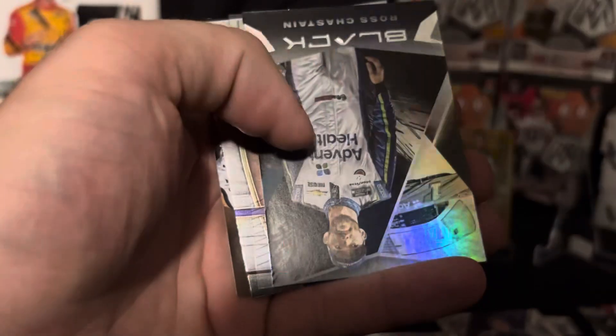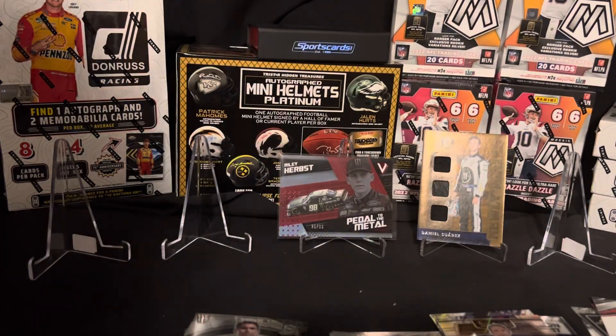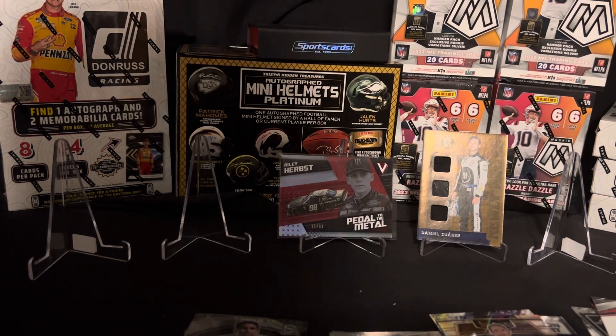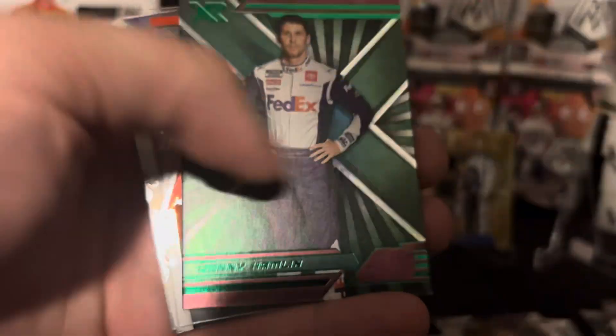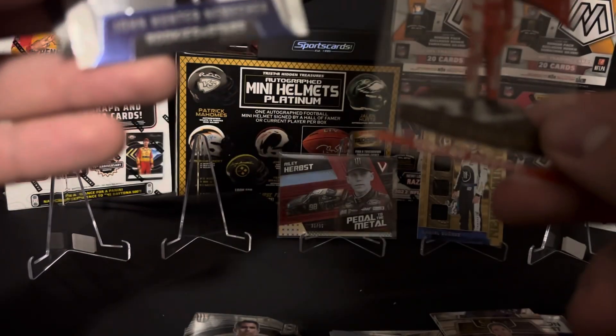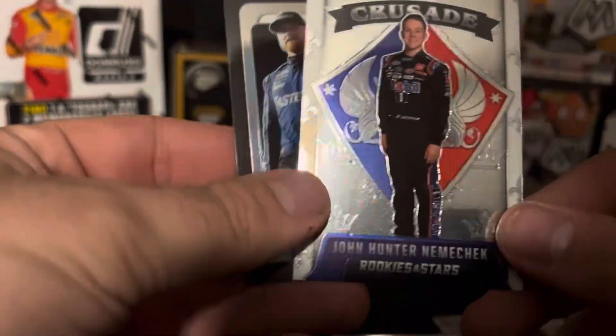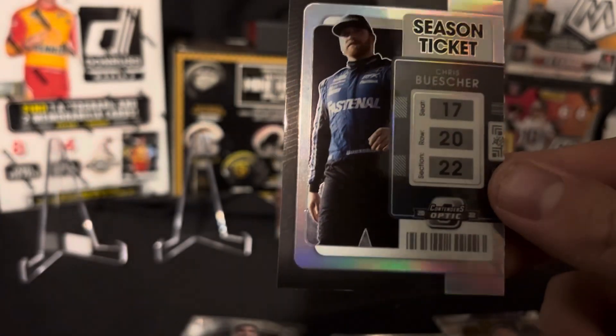Next up we got Bubba, got Black on Ross Chastain, got a clear Martin Truex Jr., got a Select Taylor Gray, and then on the Spectra we got Eric Almirola. Spectra cards always throw me off in these packs — found it in my pouch or something — because of how thick they are compared to the other cards. We got Bailey Curry, got green on Denny Hamlin, got another clear Santino Ferrucci rookie, Crusade Rookie Stars and Stripes for John Hunter Nemechek, and we got the season ticket optic on Chris Buescher.